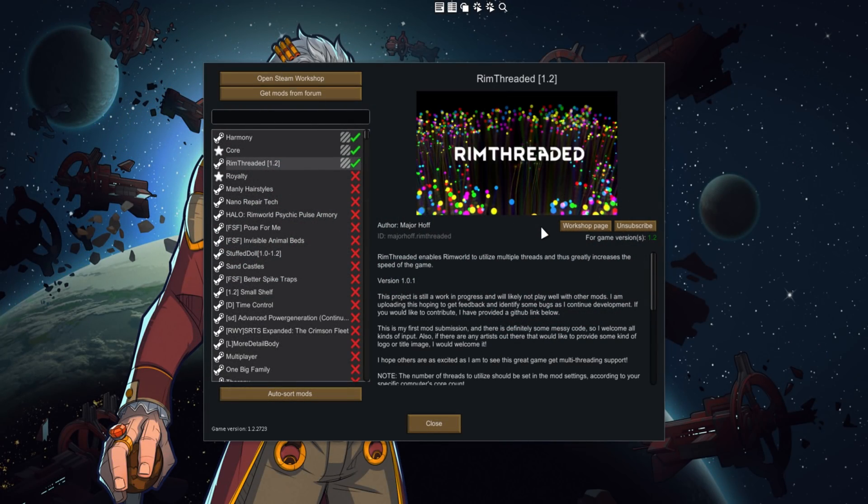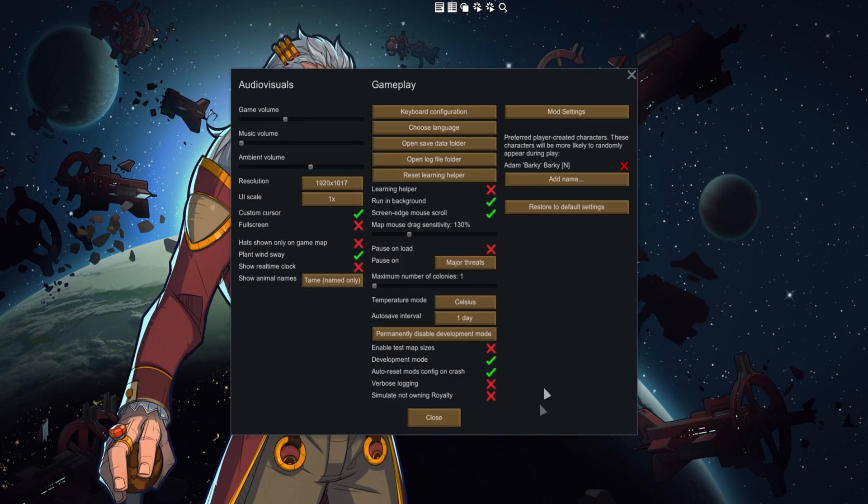What's up everyone, it's me Bark, and I'm here with the holy grail of RimWorld mods — a mod that makes RimWorld multi-threaded. But is it really the holy grail right now? I suppose that's the question. This is the RimThreaded mod. It promises to allow RimWorld to utilize multiple threads and thus greatly increase the speed of the game — as in the performance.